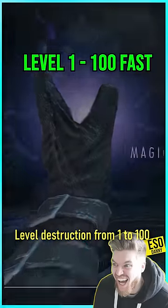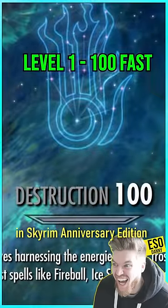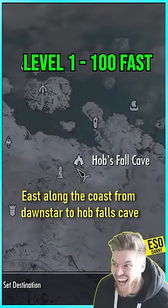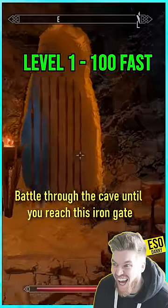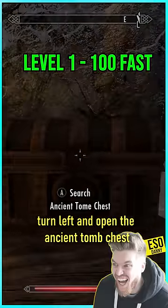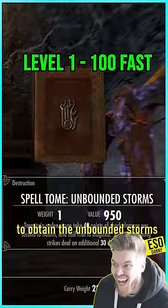This is the fastest way to level Destruction from 1 to 100 in Skyrim Anniversary Edition. Come east along the coast from Dawnstar to Hobful's Cave inside this glacier. Battle through the cave until you reach this Iron Gate, then turn left and open the Ancient Tome Chest to obtain the Unbound Storm Tome.